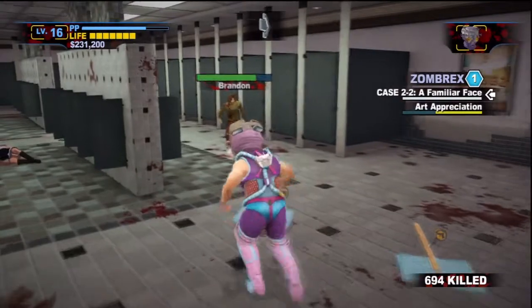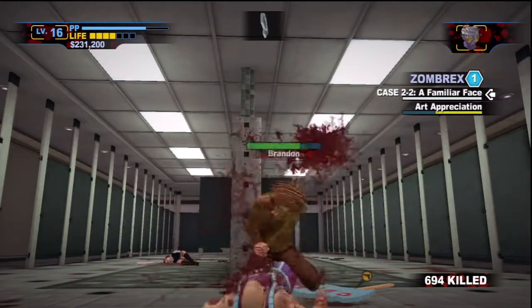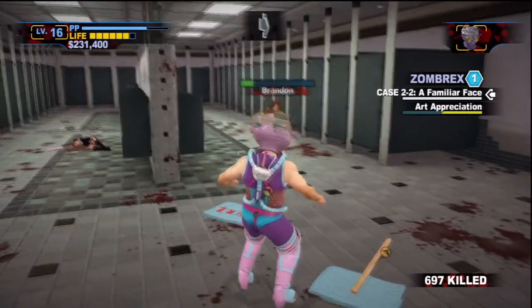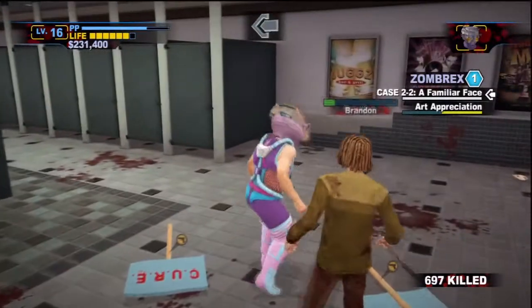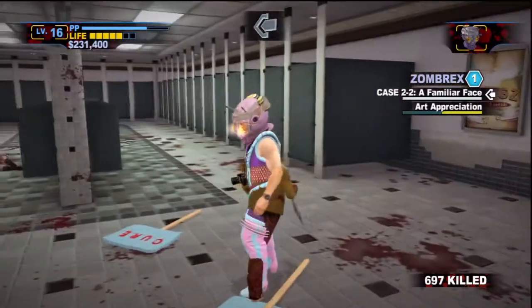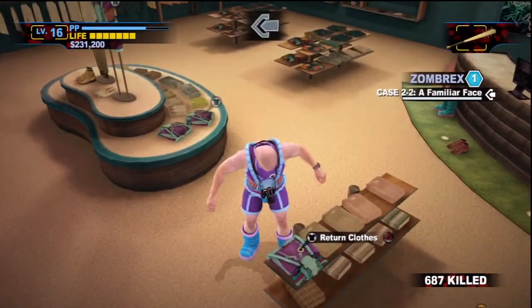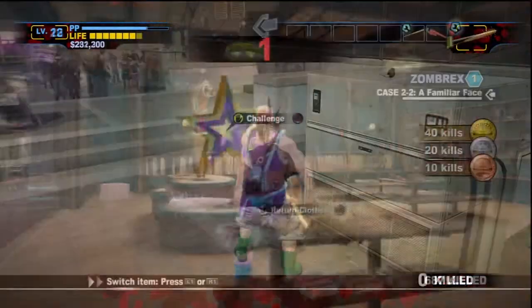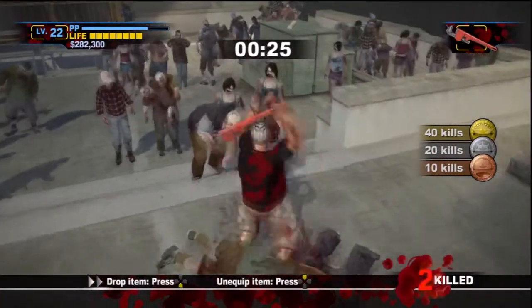As far as the trophies go, according to a trophy guide that I read for this title, the platinum for this one is a lot easier to obtain than the original Dead Rising 2 and also requires a lot less grinding. The estimated time required to platinum this title is around 25 to 40 hours, whereas the original Dead Rising 2 was estimated between 50 to 60 hours. One story playthrough will take you roughly around 8 hours to complete, and there is also a sandbox mode that is essentially a free roam without having to worry about the case files ticking down as you're playing.